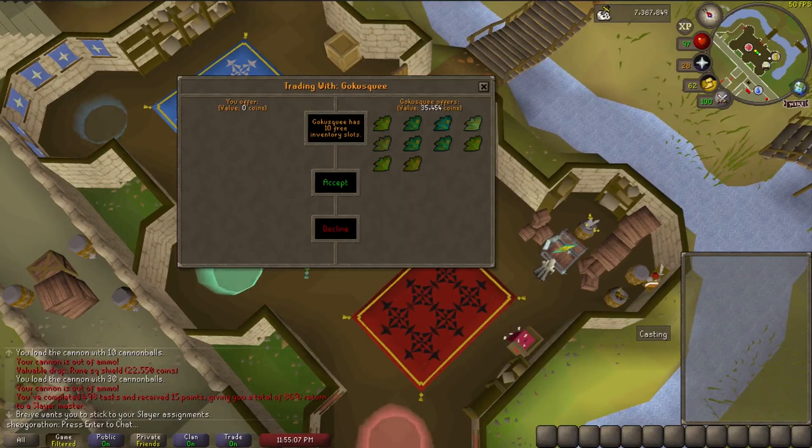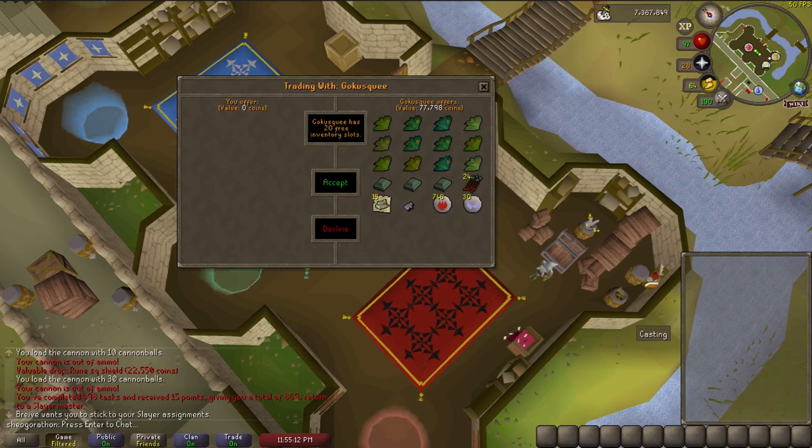Here you can see the loot I received from 180 smoke devils — a cool 500k. The loot's not quite as good as Necrials, which is why you typically end up breaking even or losing money on these tasks, but the XP you get is by far worth the effort. Keep in mind these guys can drop occult necklaces with a drop rate of 1 out of 512, which can help make up lost GP as the occult is 600k currently.